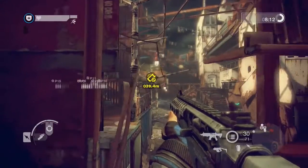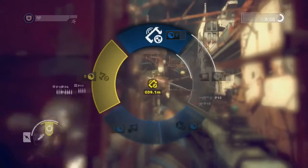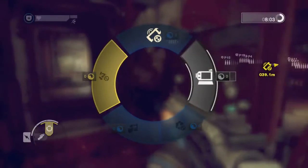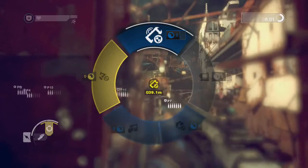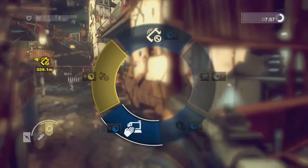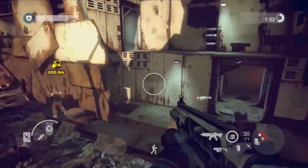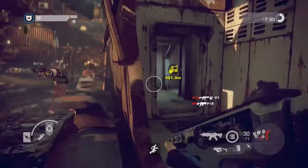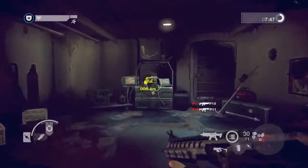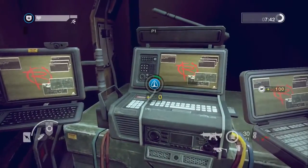You can bring up a list of available objectives by pressing and holding up to display the objective wheel. The most important objective is always at the top of the wheel. Select an objective and then release up to make it your active objective. A marker will also appear on the radar and you'll automatically communicate your intentions to your teammates. Active objectives earn bonus XP when completed.